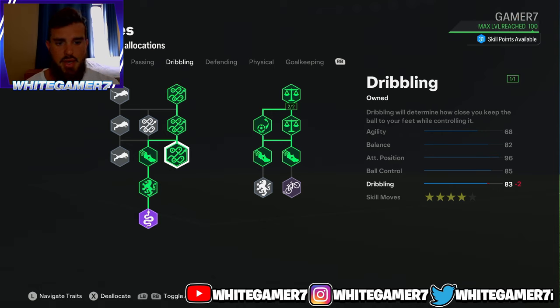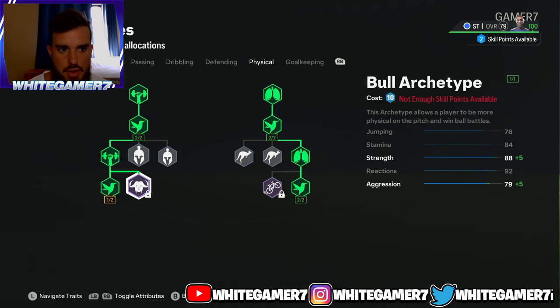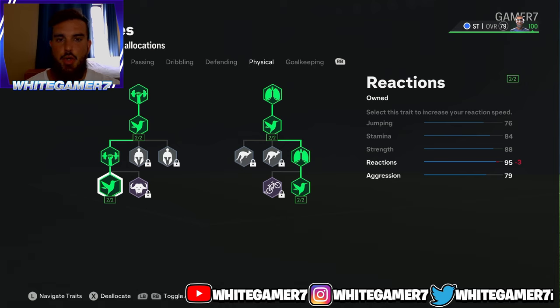For physical, we're gonna focus on Reactions — make sure all the reaction nodes are two out of two, two out of two, and two out of two. Reactions are extremely important, especially since you're playing tall. The animations aren't going to be quick enough and your pro might feel a bit sluggish, but with high reactions your pro won't feel as sluggish, animations will be quicker, and receiving the ball will be much faster. You also have 88 strength so it'll be difficult for opponents to get you off the ball, good enough balance, 84 stamina — more than enough — and Relentless will help stamina recover quicker at halftime or extra time. And 76 jumping is more than enough since you're 6'6 with Aerial plus.